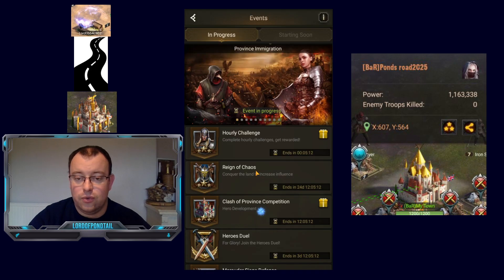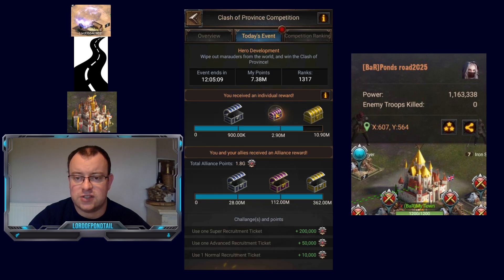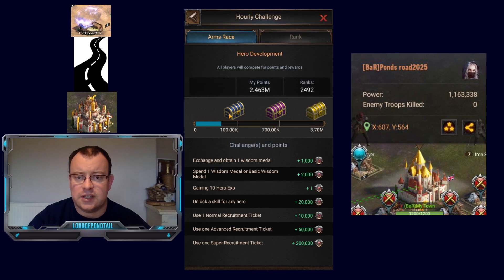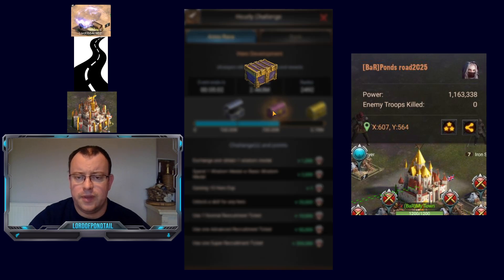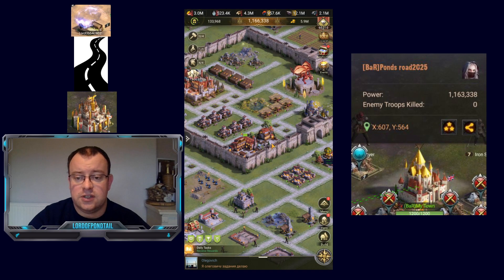Using your Clash of Providence bonus is going to help you get towards that third chest as well. Doing 11 super recruitment tickets does give you a fair amount of points — I'm already at 2.4 million points for the hourly. And I've got some purple tickets to use.